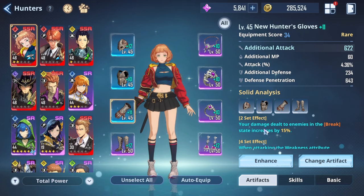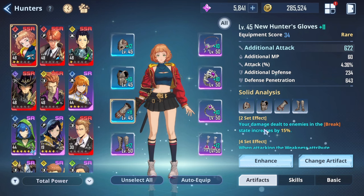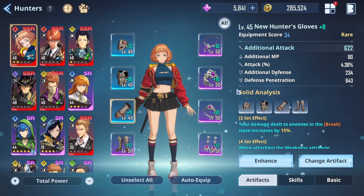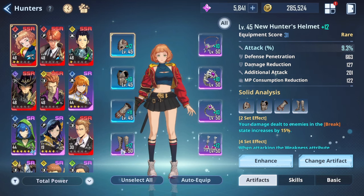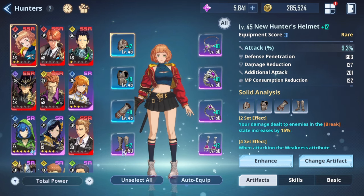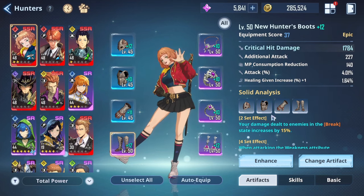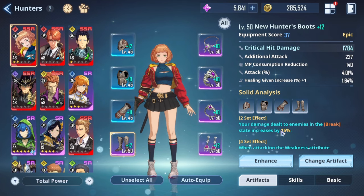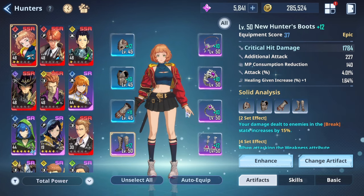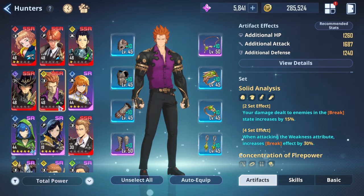Some enemies also regenerate the break meter once you've fully broken it, but some do not — so it's worth noting that this build is something you might need to switch depending on the enemy. Like I mentioned, right now do not be switching out your builds. The break build I'm using for her is very useful, especially when fighting against Igrus where I need to break as fast as possible. You can use him as well for the break.